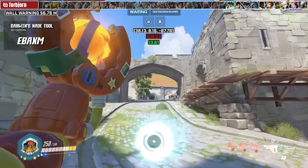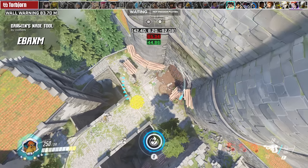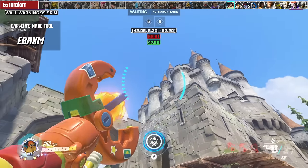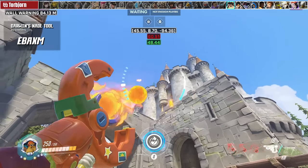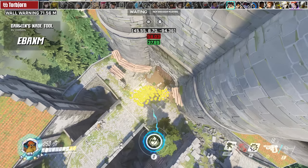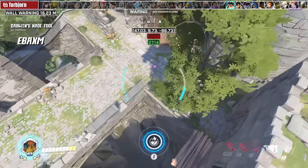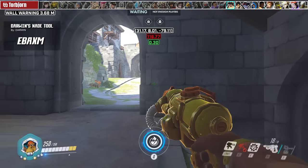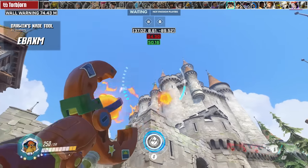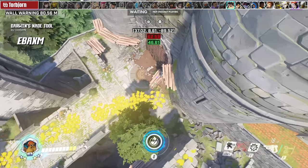For Torbjörn, we have Darwin's tool to help fire your Molten Core accurately. A big problem for Torb players is firing too many in one spot. With this tool you can practice firing them across the map with high accuracy using the third-person camera activated with Interact. Press Crouch to zoom in or Jump to zoom out. I learned the right crosshair height so I can come out of spawn and cover an area with Molten Core effectively.